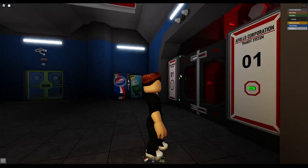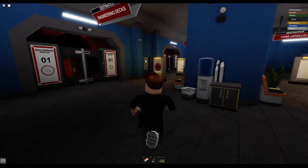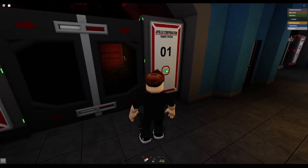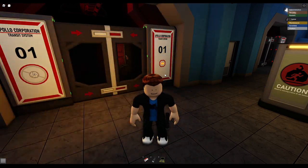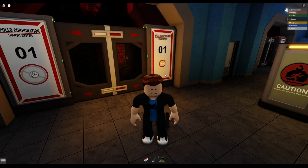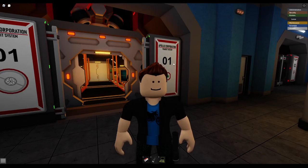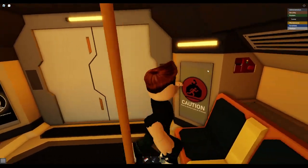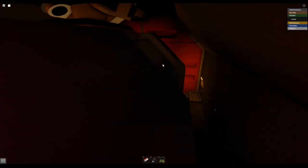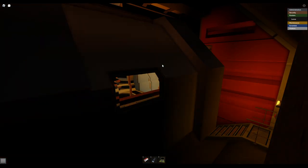This one takes you to the Apollo, and this one takes you to the engineering decks, or the central reactor, which is where we need to go. You can take a detour and go to the Apollo if you want to. So you call this, and now you watch 30 to 45 seconds while this thing comes. It won't take long once you're on it, but it takes long to call it over to you.